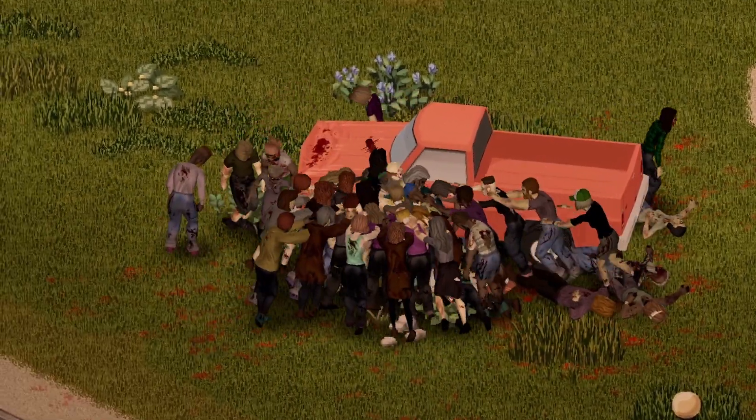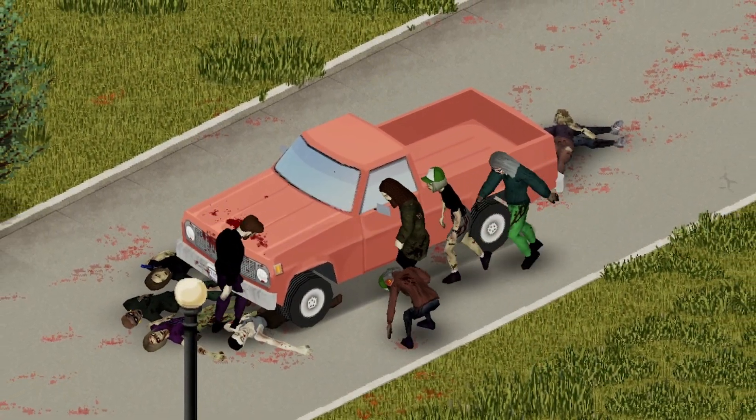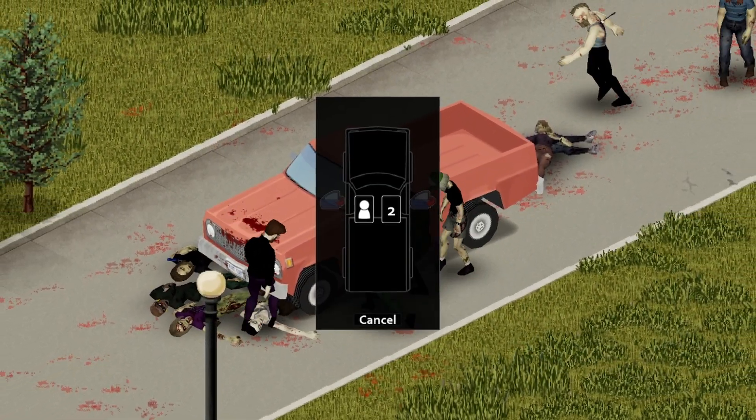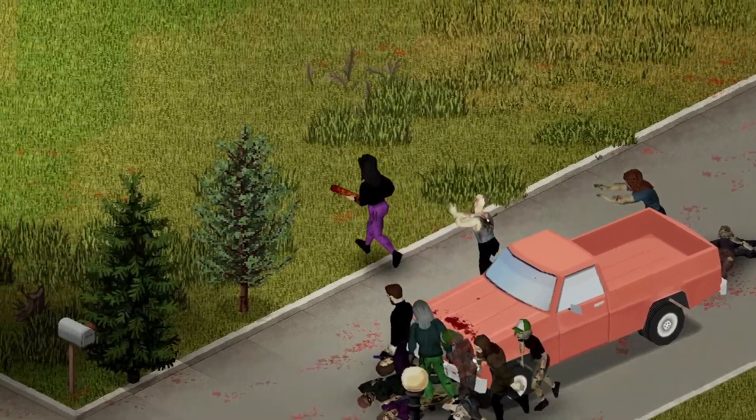Car stuck? Don't panic and jump out into the horde. You have plenty of time to think through your options. First, you can press Z to bring up the seat switching menu. You can either press the corresponding number key or click the seat you wish to switch to and make your escape.